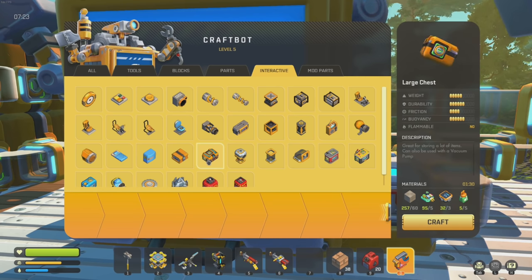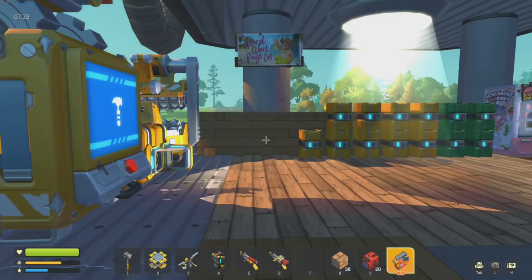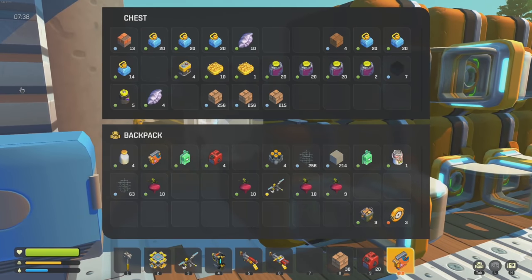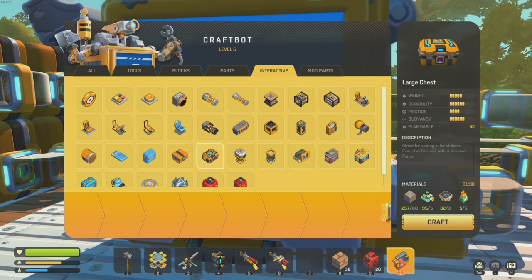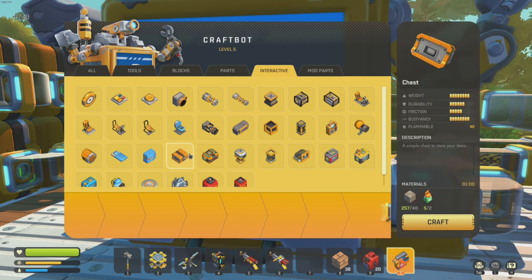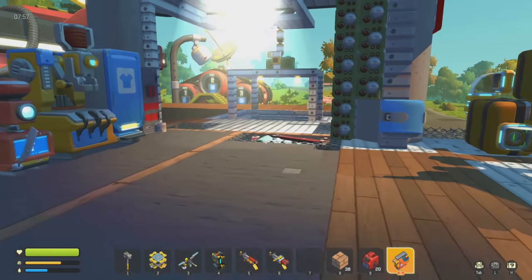Somebody posted in my Discord a picture of their storage system - they have all large chests, like 50 of them. I want that so bad. But is it worth it? We get two rows of storage with these, three with the larger ones. For things not used in production, I don't think we need it. But we definitely do need more storage, so maybe we'll work on that.